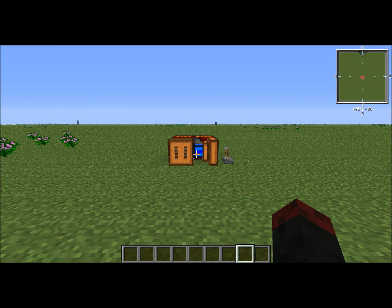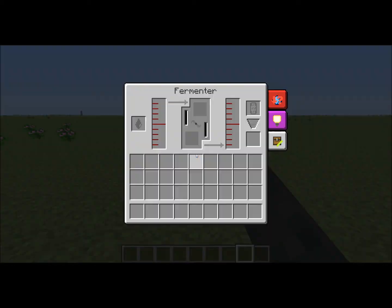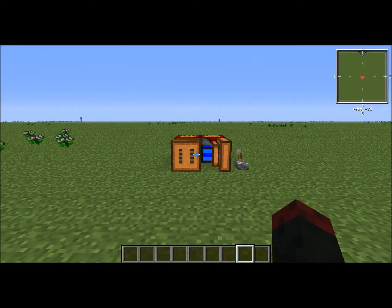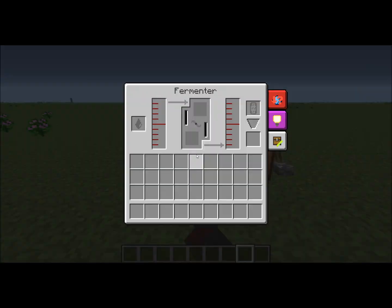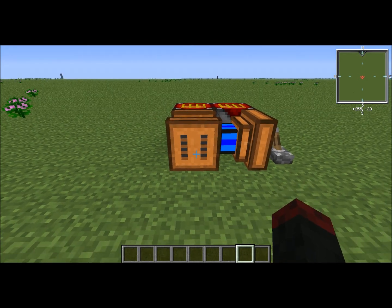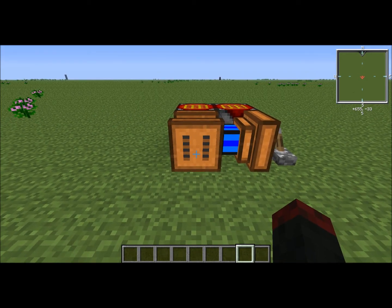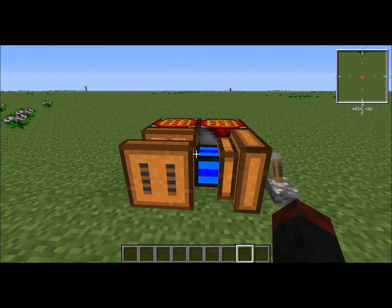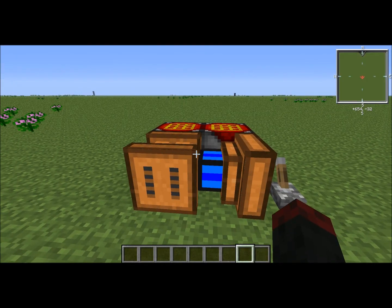Hello everyone, this is Justin and today we have another tutorial on the fermenter and the biogas engine. This tutorial covers another forestry item — both of them are forestry items. The fermenter is used to make biomass, which can be used to make biofuel. Biomass can also be used directly in your biogas engine, which I will get into more in depth later in the video.